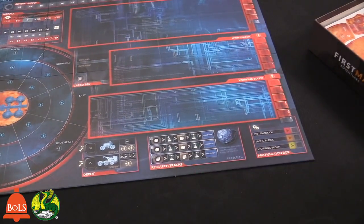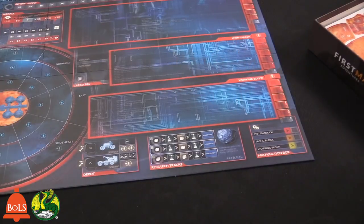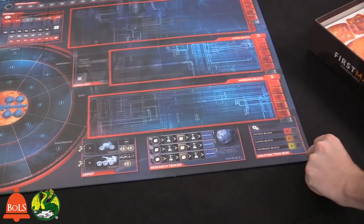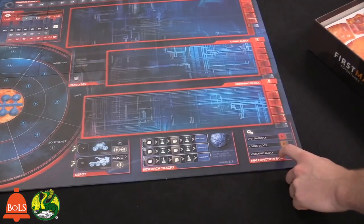Down here are research tracks — there is a research tree you can have that adds on benefits and stuff like that. And over here is going to be the malfunction block.